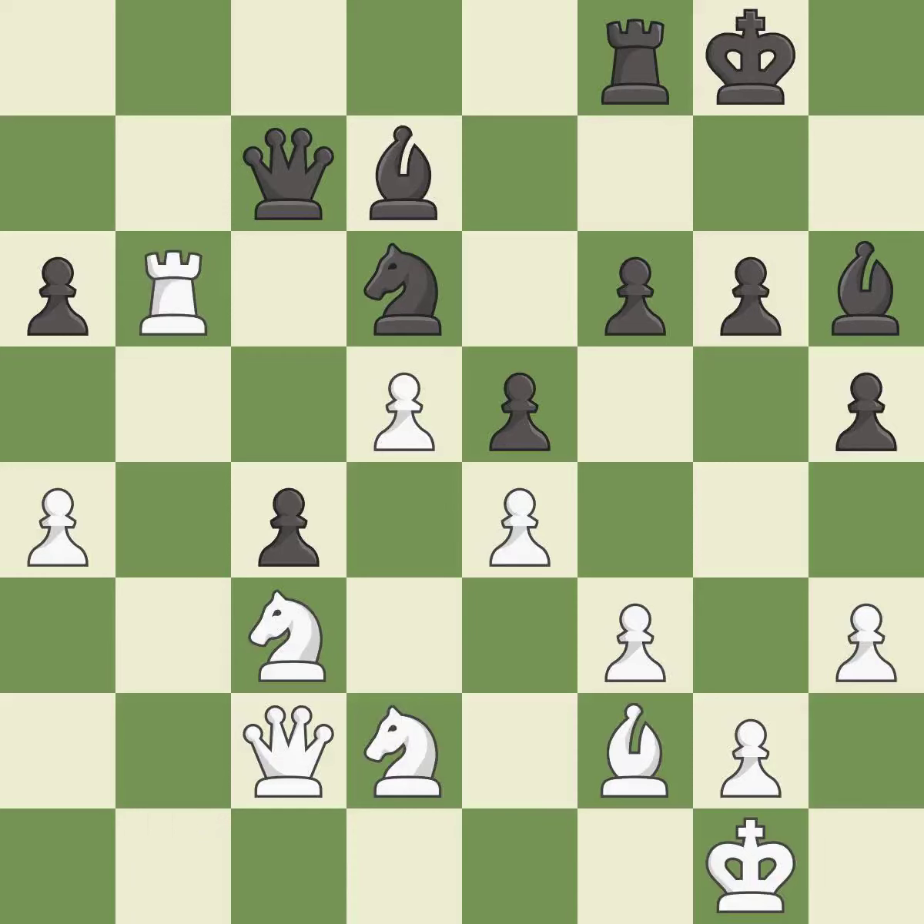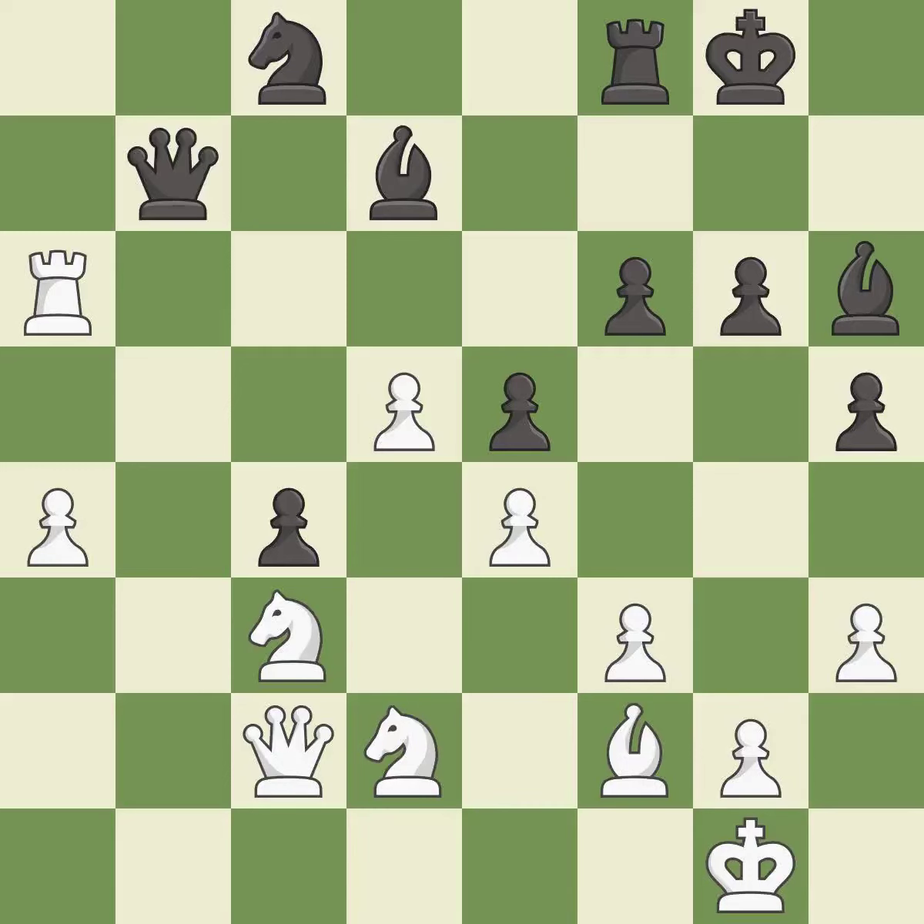This overlooks a better way to recapture a piece — it is an inaccuracy. This misses an opportunity to move a piece to safety. This permits the opponent to push a passed Pawn towards promotion — it is a mistake. This threatens to reveal an attack on a Pawn — it is best. Only one move worked there, and this wasn't it. This misses an opportunity to threaten winning a Queen. This permits the opponent to win a tempo by threatening a Rook — it is a miss. This attacks a Rook, winning a tempo when it moves away — it is best.